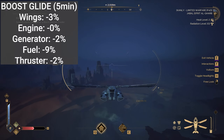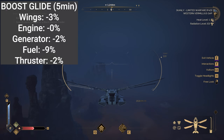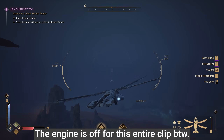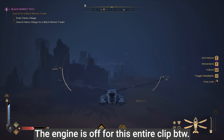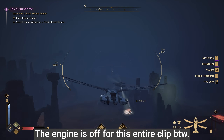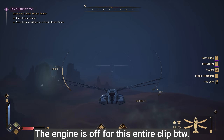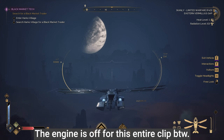Booster gliding is hands down the best way to traverse anywhere on this map. Gliding reduces wings by three percent, the engine stays at zero percent, but the generator gets consumed at around 1.5 percent average because the booster uses power. The booster also uses fuel — a common misconception is that it doesn't — but it's only a nine percent fuel loss instead of the 25 percent loss of straight flying for five minutes. The thruster itself only loses two percent.